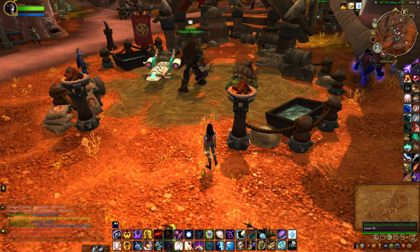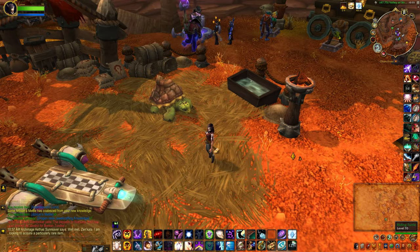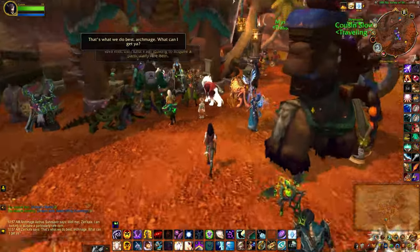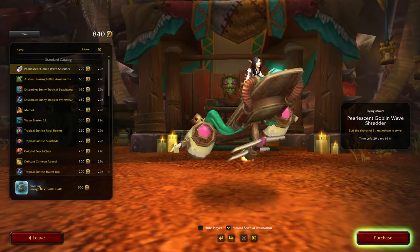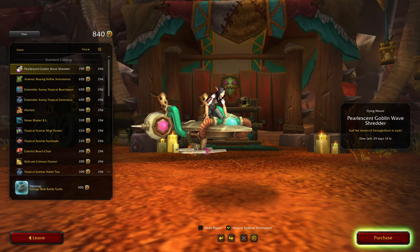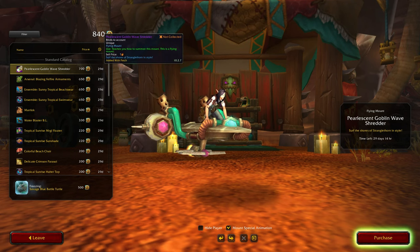A hoverboard adolescent goblin wave shredder — oh that's pretty cool indeed. Riding turtle — okay, I'm pretty sure I have that one. Seems the spirit sent you my way. Oh nice, okay that is a definite yes. So what do I have saved? I have the savage blue battle turtle — oh my gosh, yeah I'll definitely be buying that this month.